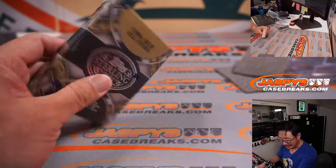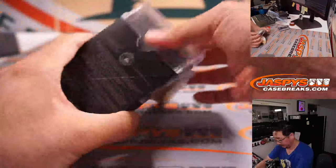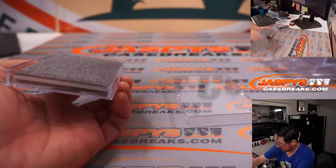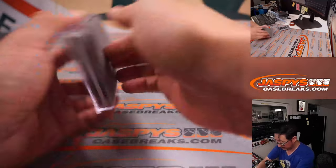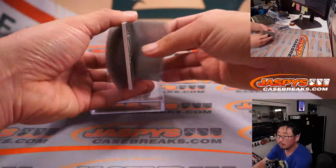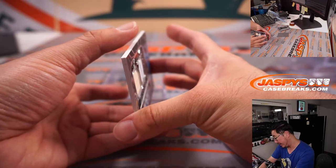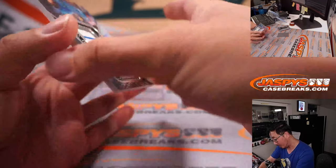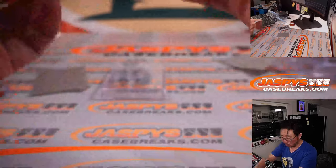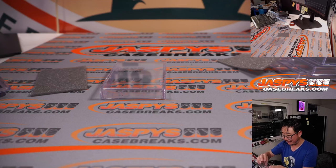All right, 1980s MLB All-Stars. We have a dual relic and autograph — it's Robin Yount, 20 out of 25. The Brewers' pinstripe piece of his lumber. Sterling is a real sharp-looking set, boys and girls. Got another two-box random hit break in the store if you want to keep digging into it.